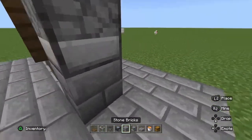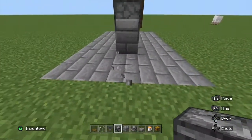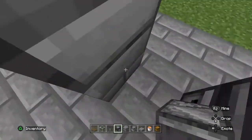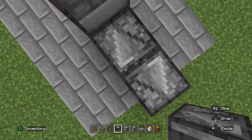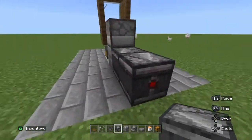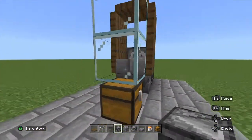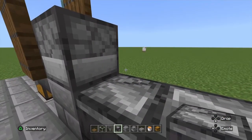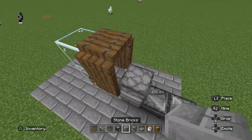Your next thing you have to do is make the observer arrow looking this way, and the face looking over here. For the second observer, it's going to be looking the other way — so two arrows facing different directions. This should activate a redstone current, and you should be hearing clicking noises. If not, you've done this wrong.